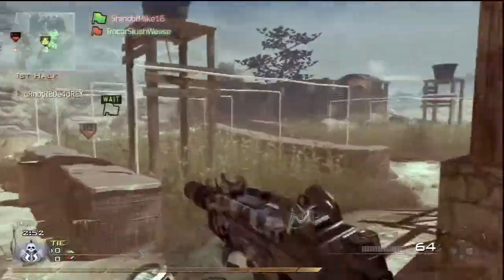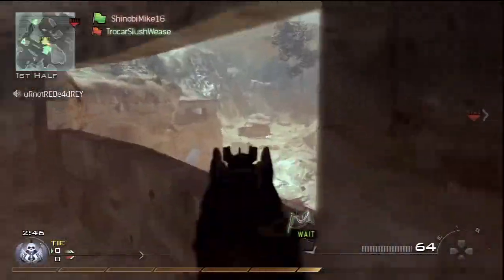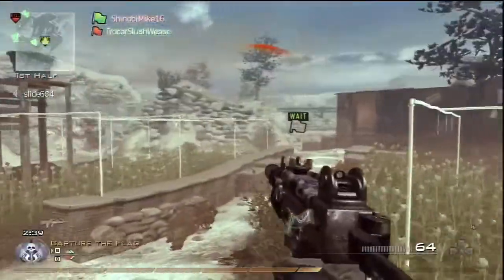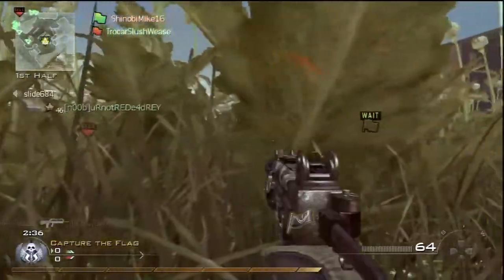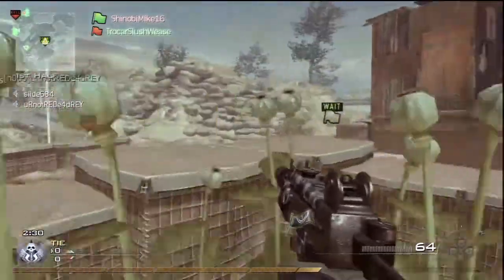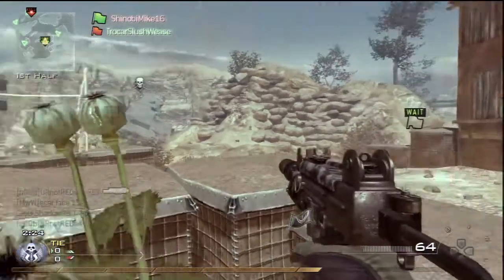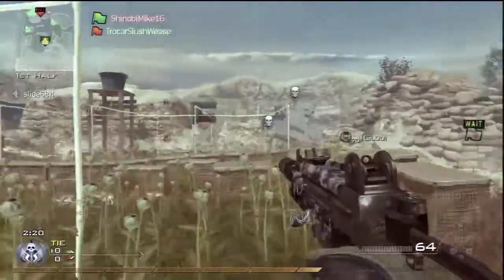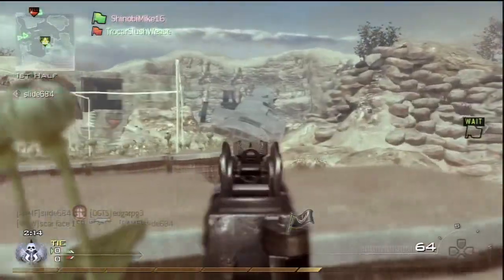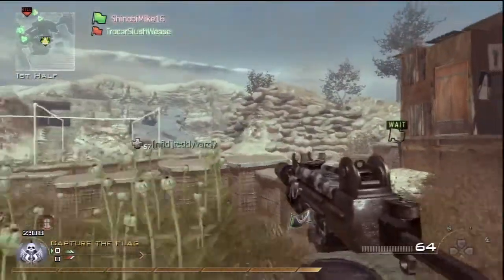That guy's got a funky laugh. Anyway, here's my first attempt at capturing the flag, and of course the enemy has stolen ours, so I'm kind of stuck here. Like I said, in World at War you could hide with the flag if you had the camouflage perk on and they would never find you, but in Modern Warfare 2 your flag is right there on the screen for everybody to see, so you're screwed unless you have teammates watching you. Now I'm among some poppies waiting for our flag to come back — and the enemy puts UAV on, making it even easier for them to find me.